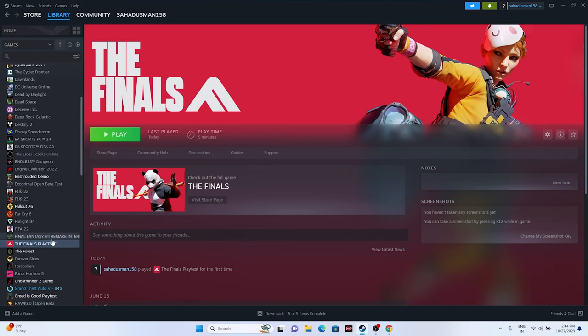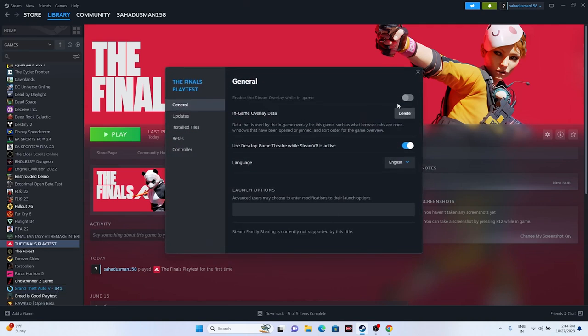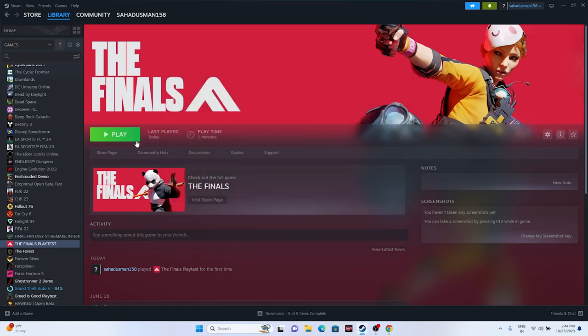Next, disable the Steam overlay. Right-click the game in Steam, go to Properties, and if 'Enable the Steam overlay while in-game' is turned on, turn it off. If that doesn't help, try adding launch options: first give the command -dx11 and try launching. If dx11 doesn't work, try -dx12. Either dx11 or dx12 should resolve the issue.